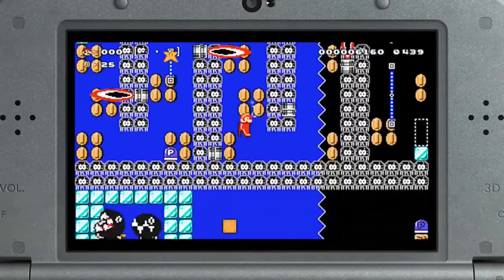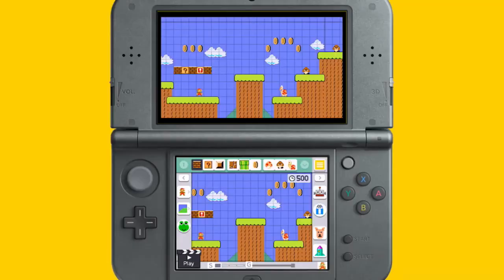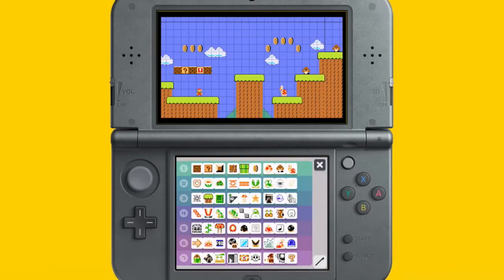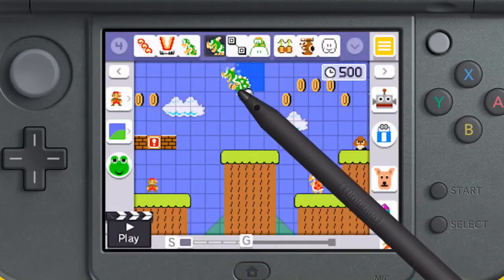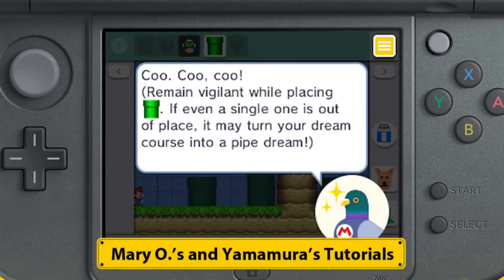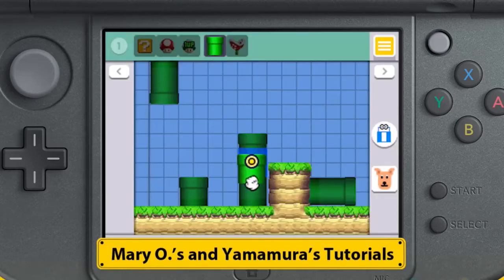You'll also be able to get courses directly from your local friends, but we'll get to that in a bit. Like its predecessor on Wii U, this game lets players freely create their own Super Mario courses, and it includes every tool and course part available in that version, save for the Mystery Mushroom and its associated Mario costumes, which are exclusive to the Wii U release. But don't worry if you find course creation a bit intimidating — Mario and Yamamura are back with interactive tutorials that'll have you creating with confidence in no time.